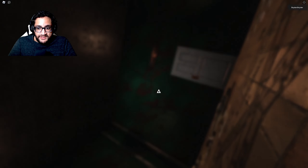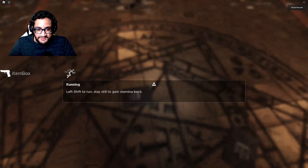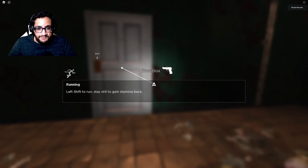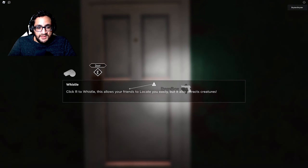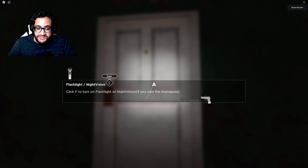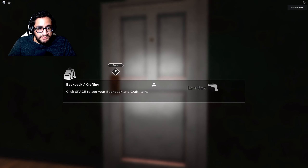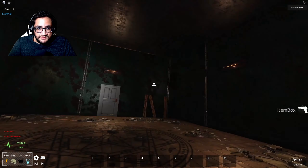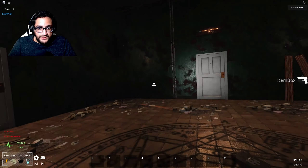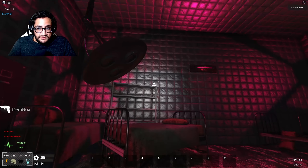Viewer discretion is advised. I know the instructions — run around, don't die, simple as that. Oh, that's promising — there's a thing on the floor: stay still to gain stamina back. Ooh, an item box! Click R to whistle — it allows your friends to locate you easily, but it also attracts creatures. Well, since I'm by myself I probably won't be using that. Click F for flashlight or night vision if you own the game pass. Click space to see your backpack and craft items — there's crafting in this game, I like that, that's cool. Alright, so where are we headed first? Let's head towards the item box, that makes the most sense. Use all the supplies we can.